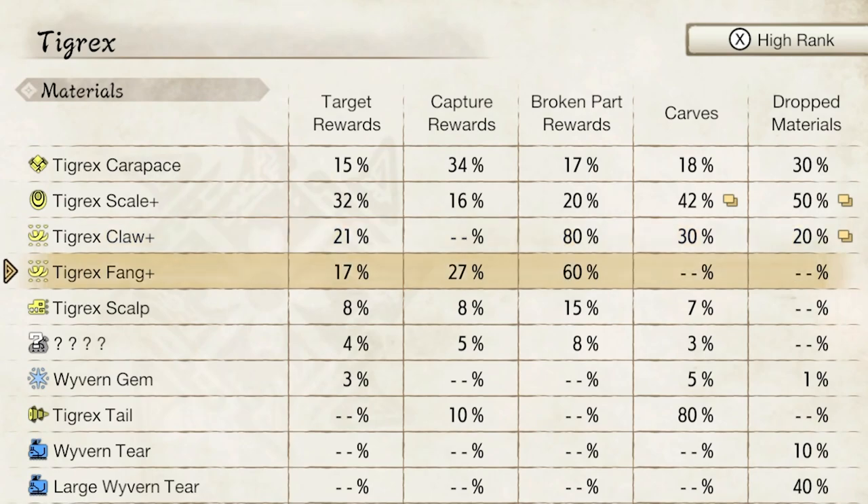The same goes the other way for carving. For the Tigrex fang, you have a 27% chance of getting it from capturing, but when you carve it, you will never, ever get the Tigrex fang from carving the monster. So you need to really make the decision of how you want to play. If you do go the capture method, you highly need to do the broken parts rewards, because those are the only ways to get some materials. Like the claw has an 80% chance to drop as long as you break that part. But if you're trying to increase your odds, carving is still the better option for that material.